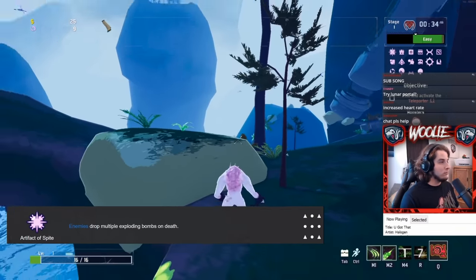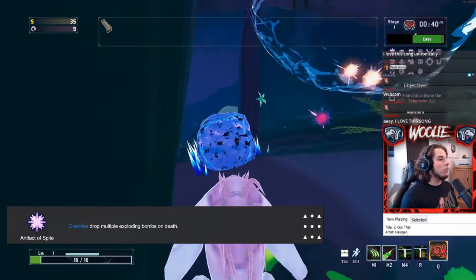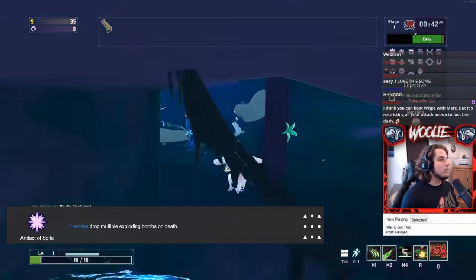Artifact of Spite makes enemies release bouncy, spiky, explodey balls on death. Their explosion radius is quite small and is pretty easy to dodge, so as long as you keep your distance, you should be okay.